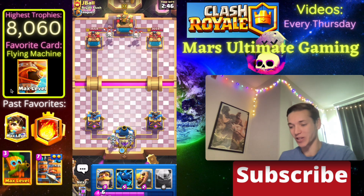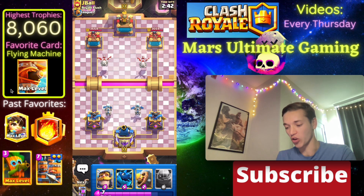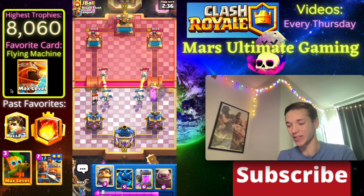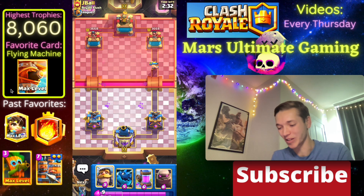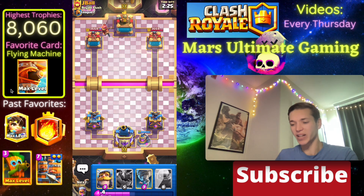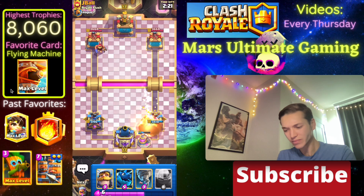Against this opponent we're going to go with Skeleton Dragons because that's exactly what he did - we should be able to just trade over these real quick. He's going to go Wall Breakers so let's Barb Barrel one of them and leave the other one. The Skeleton Dragons were a little bit of a misplay because they just canceled out, but let's see if we can get an opportunity to pump here.